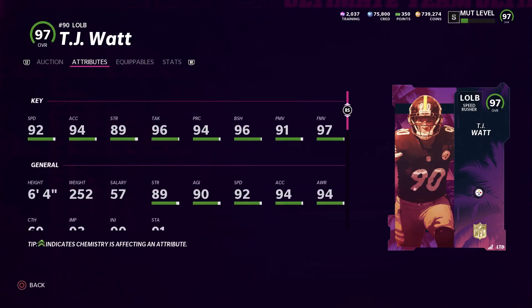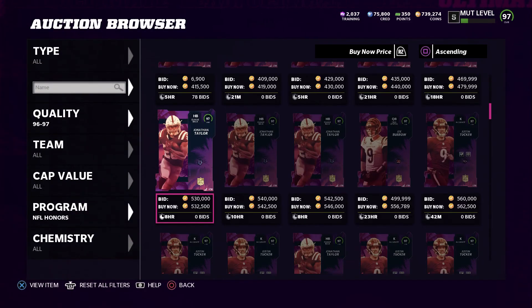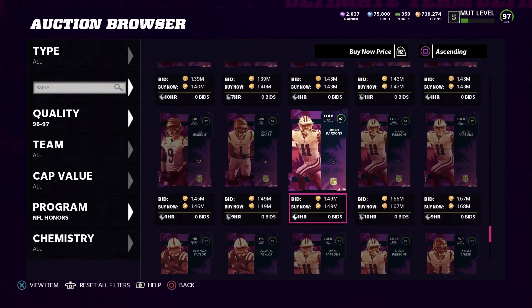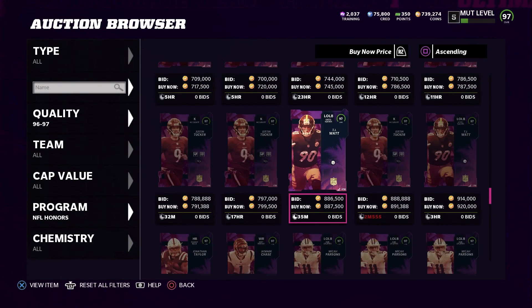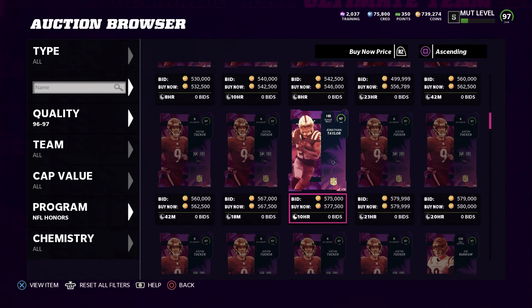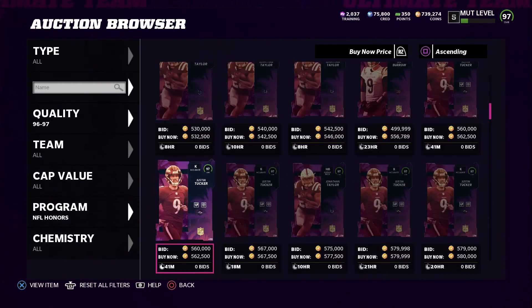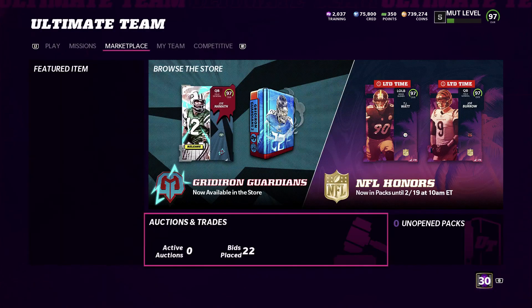TJ Watt has 92 speed, 94 acceleration, 89 strength, 96 tackle, 94 play recognition, 96 block shed, 91 power move, and 97 finesse move. He's a lot cheaper but not many people use him outside of a Steelers theme team. Honestly Micah Parsons is just way better - the first round of Honors cards were a hundred times better than this second round. Jamar Chase is still going for 1.7 million coins and Micah Parsons is just amazing. I only sold him to get Deion for you guys.